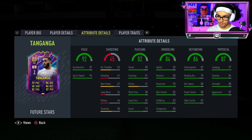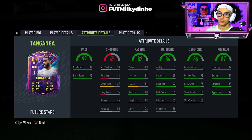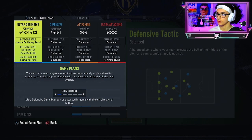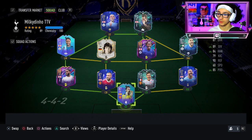Defending stats: 88 defensive awareness, 88 standing tackle, 82 slide tackle, 87 interceptions, and 78 heading accuracy. He's got 97 jumping, 84 stamina, 88 strength, and 87 aggression. Player traits: he's got the dives-in-tackle trait, which covers AI blocks, and the team player trait. I'm going to put him in the team. We're playing him at left back to start off, then I'll be position-changing him and Luke Shaw in-game to the four-two-three-one, with him as left centre back.